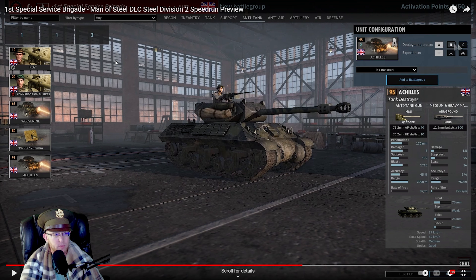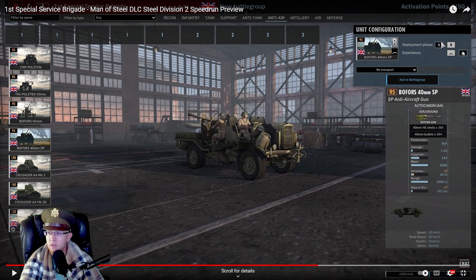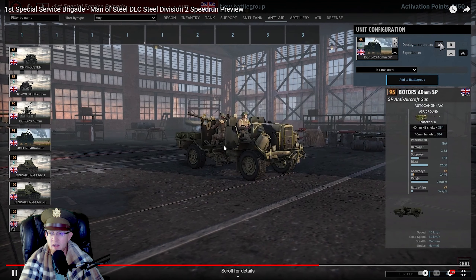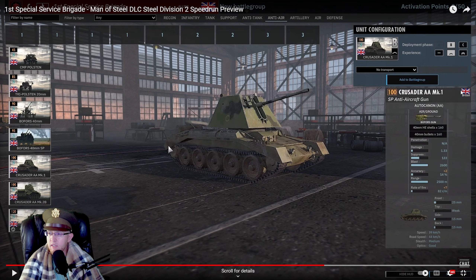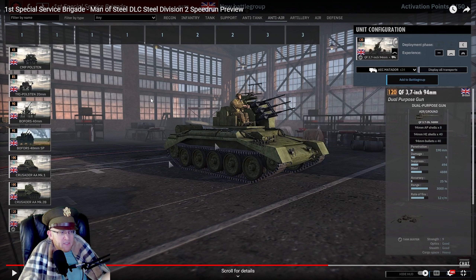I will say though, it does not look like they're slapping much of a premium on the Commando trait. I have to wonder if it's not as big of an effect as we think, or if they just don't care about it being super OP. Polston - don't care. Tri-Polston, solid AA piece, doesn't come until B. Bofors 40 mil - the tracked one comes in A, so that's nice. Bofors, you get Crusader AAs - these are pretty phenomenal, especially the AA Mark I because it comes with the Bofors on it. Then you get the 94 millimeter, which is a super good 2K, but this doesn't come until C either. Not a huge fan. This is rough - the phase locking these divisions have to deal with is really painful, and it's not like it's a great setup to start.